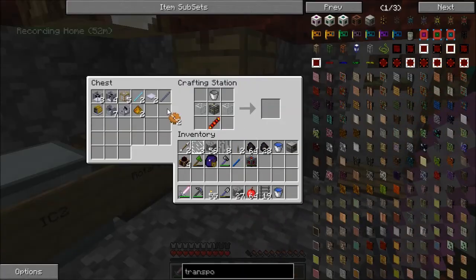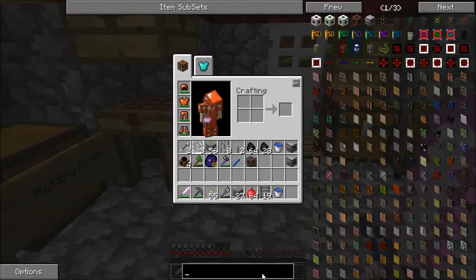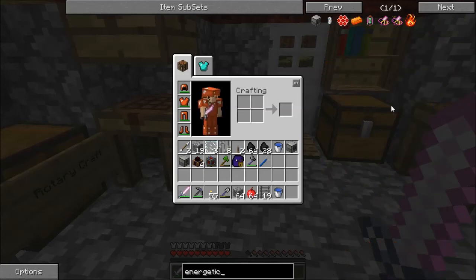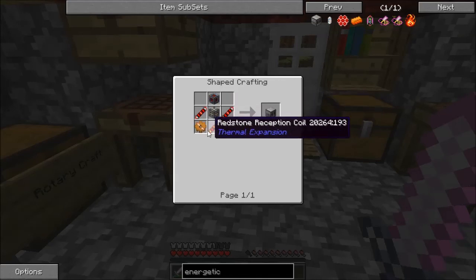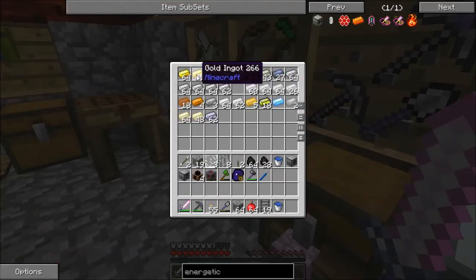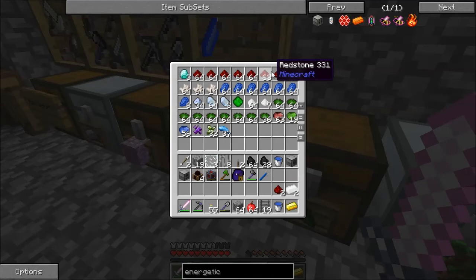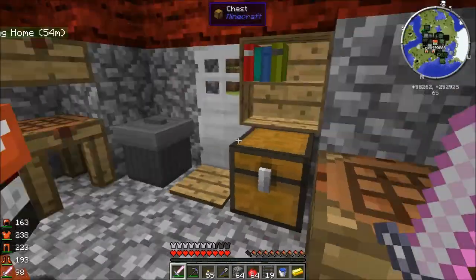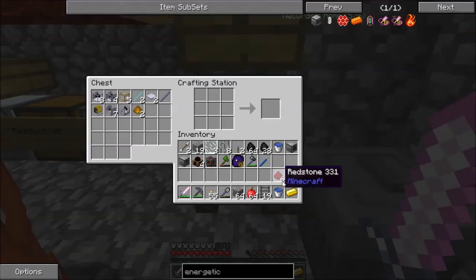Let's put those copper gears in there. We get ourselves a fluid transposer. We are definitely going to need more copper. How is that energetic infuser? The energetic infuser currently only has the leadstone energy cell made for it so far. You need two transmissions and two copper gears. I can make the copper gears if you can make the other things.